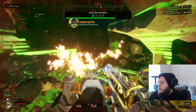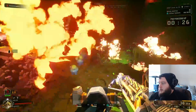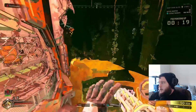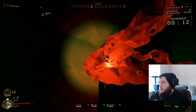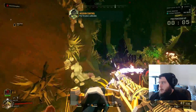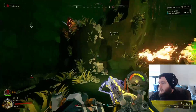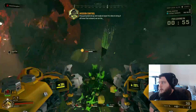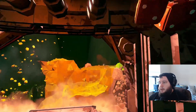In Glacial Strata the enemies are resistant to cold and weak to heat, so the Cryo Cannon is at a disadvantage there — but I think I'd still use it because you can freeze enemies about as quickly. The way I use the Cryo Cannon — and the way everyone should — is to use the stream just long enough to freeze enemies and then use the rest of your kit to kill them once they're frozen. That way you're a lot more efficient and you save ammo.